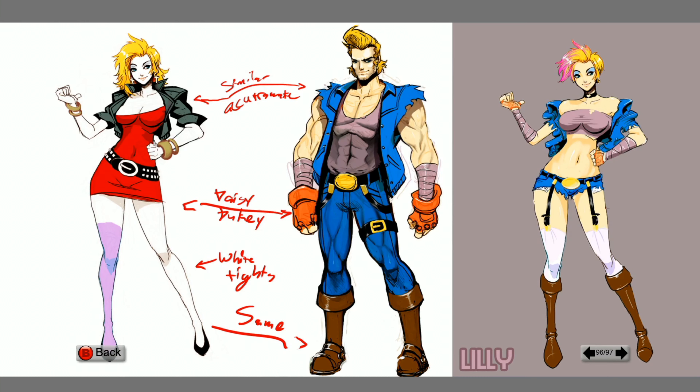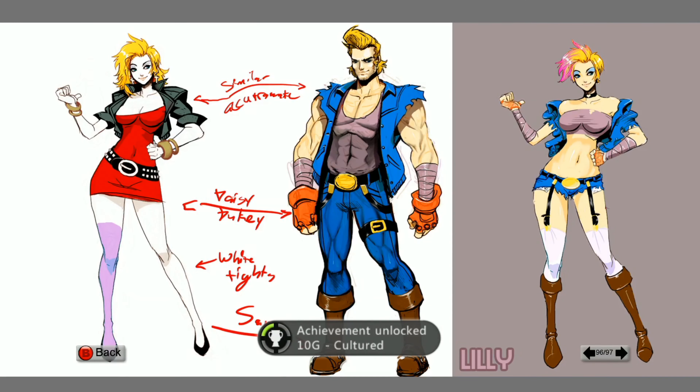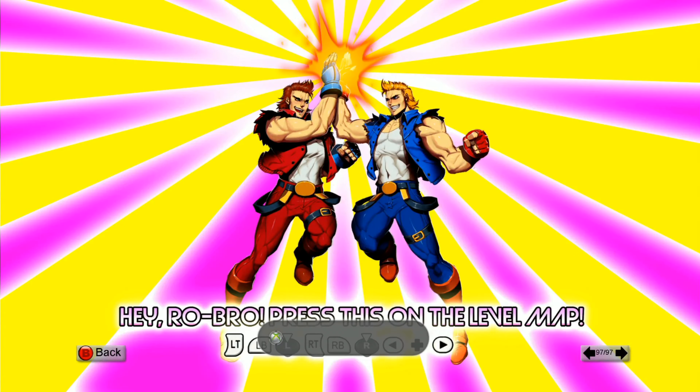Crab and a monk — unused characters. And these alternate designs — they're just trying to show what the alternates were going to be like. Similar coat style, white tights, same stature. That would be Lily.